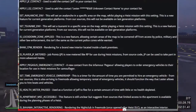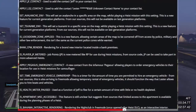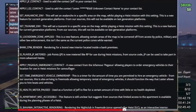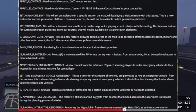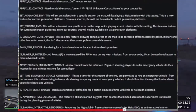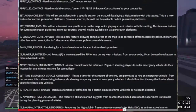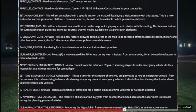Next: 'Bank CPM Rendering' — a brand new interior located inside bank premises, so it's new interiors. Then 'Is Player JP Needed' — JP is now needed, like RP, for use during heists. From the source code, JP can be used to take part in more advanced heists. So it's kind of two levels: your RP to unlock stuff, but for heists you probably use JP to unlock better heists.